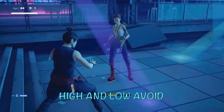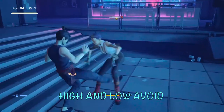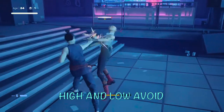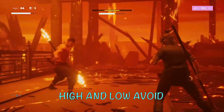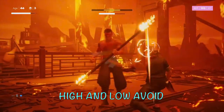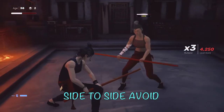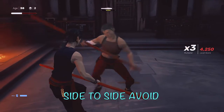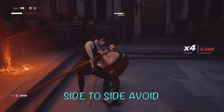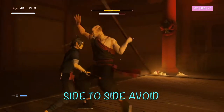There is avoiding high and low, and avoiding side to side. For a high attack coming toward your head, you hold L1 and press down to duck. For a sweep, you flick the joystick up to lift your leg and avoid it — so down to duck, up to lift your leg and prevent a sweep. For attacks that come vertically or up and down on you, you hold L1 and move side to side. So horizontal attacks get the up/down response, and vertical straight-forward attacks get the side-to-side response.